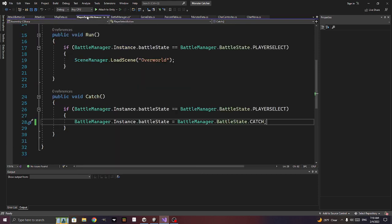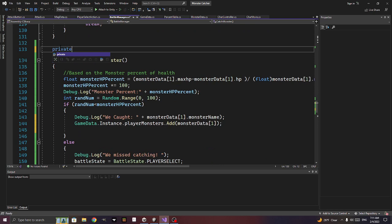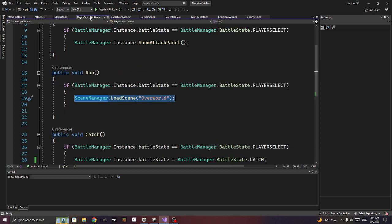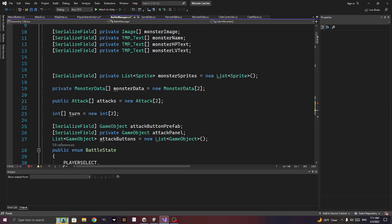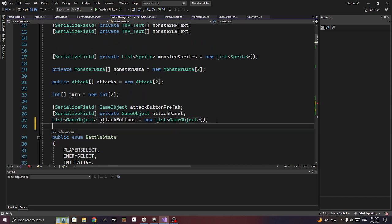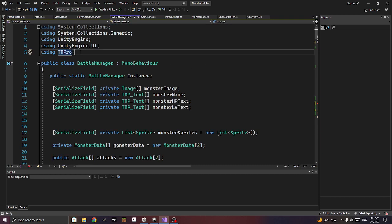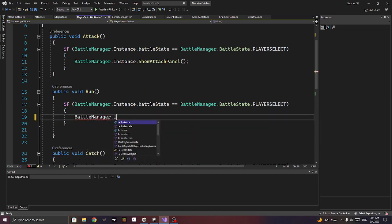Let's go back to player select — copy this. We'll create a private void return_to_map. We would manage this better to handle animations and display text. We'll say battle_manager.instance.return_to_map.